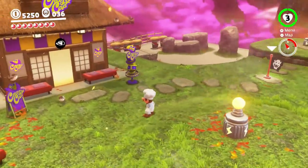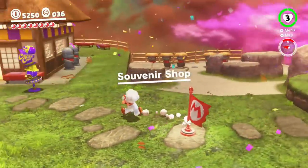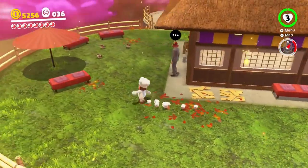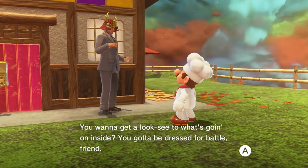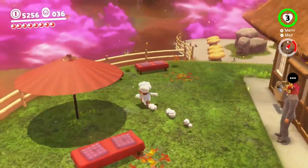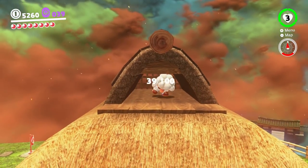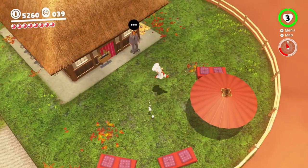Whoa, there's a shop! Bowser has a shop — what the poop? Might as well hit this checkpoint at the souvenir shop. I guess we could probably buy ourselves a moon. What the poop — what are you doing here? You want to get a look-see at what's going on inside? You gotta be dressed for battle, friend. You look much like a samurai. There's purple coins on top of here — one, two, three. Beautiful. I think I actually got enough coins to be a samurai.